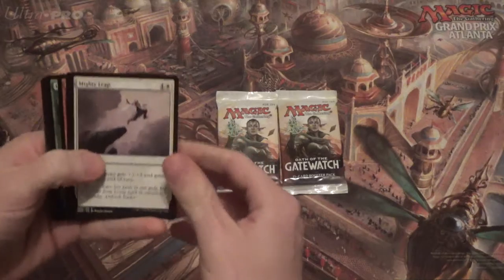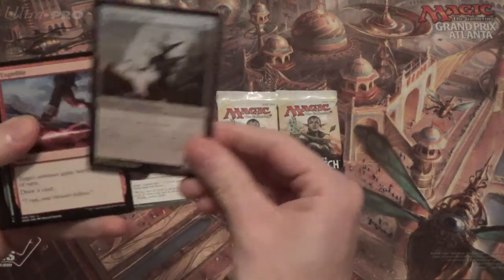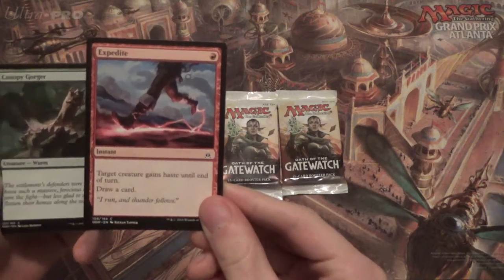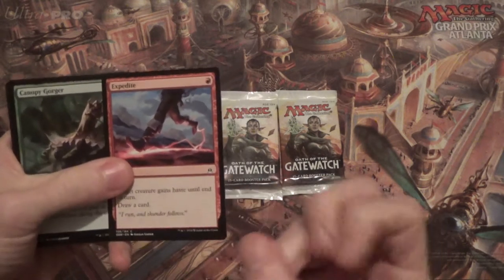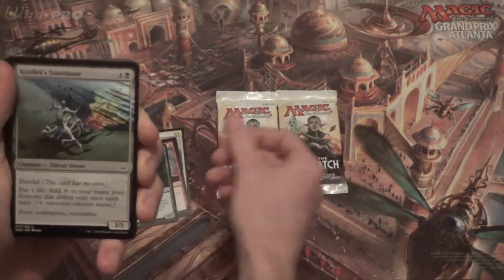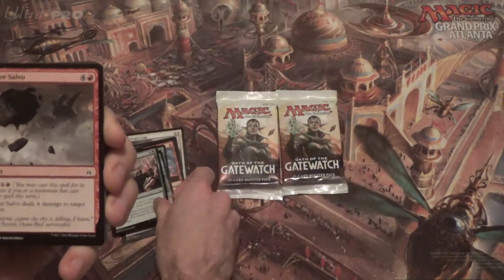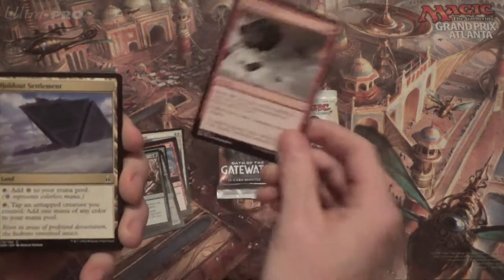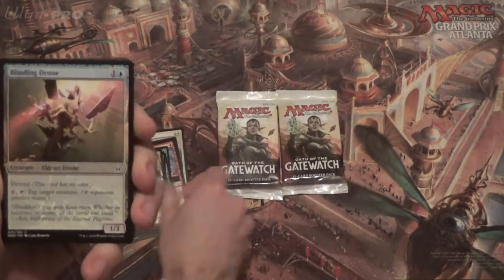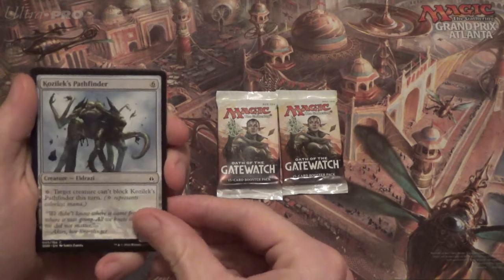Going off one at a time, we're going to start off with Mighty Leap — some good limited value, it's a sneak preview there. Cultivator Drone, Expedite — very nice. You'll see this in a video from me before too long; it's a Legacy deck. Canopy Gorger, Kozilek's Translator, Lead by Example — again limited value. Boulder Salvo. Holdout Settlement — it's great in that set in limited. Blinding Drone, Kozilek's Pathfinder, and you're seeing why it was so great in that set.